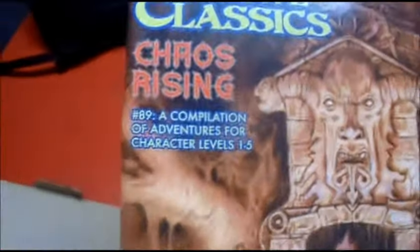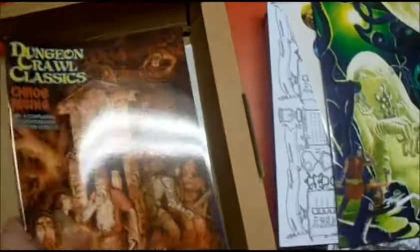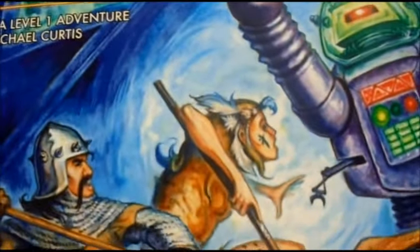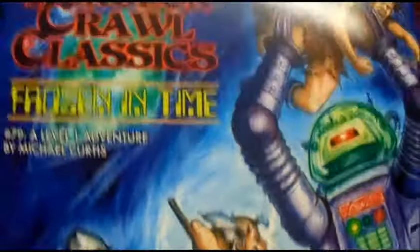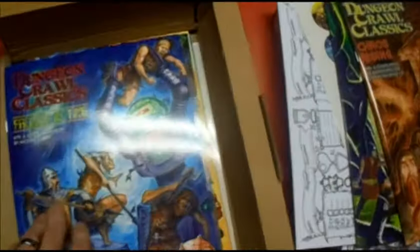And then we've got modules — Chaos Rising, number 89. This one is for levels one to five, so not a funnel, looks pretty fun. And then we've got some robot ones — Frozen in Time, number 79, a level one adventure by Michael Curtis.